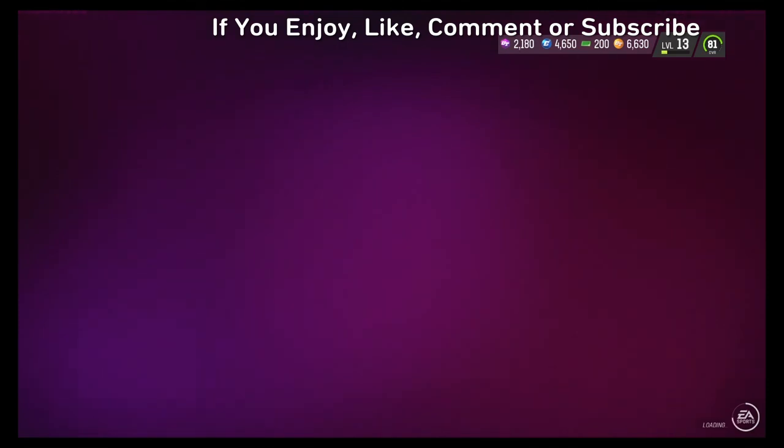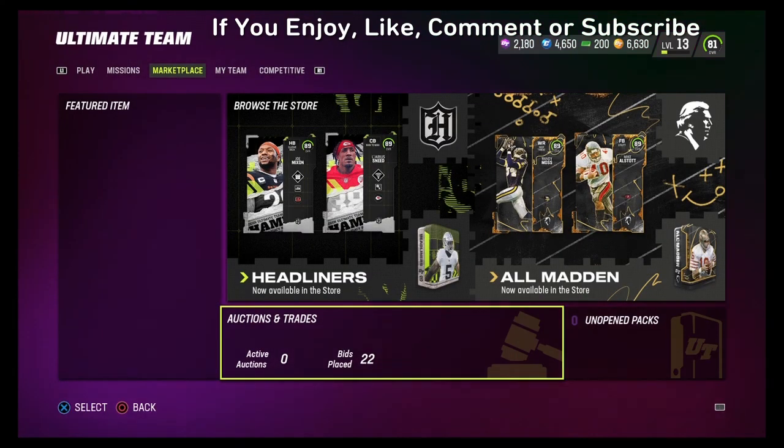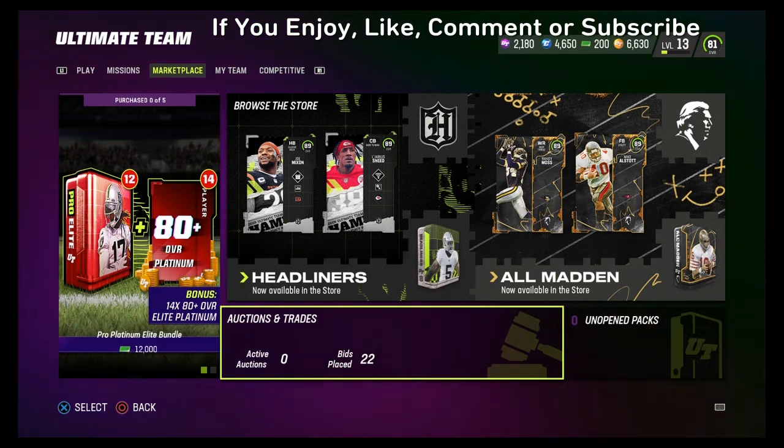If you guys enjoyed this video and found it informative, like, subscribe, and comment down below any other budget beasts you think are good — let me know and I'll make a part 2 on budget beasts. Especially when you're starting off the game, speed is key. People are going to be experimenting with gold cards; last year people were using Gold Marquise Brown at around 86 speed, but they nerfed speed a bit this year so some players aren't as fast. The next video will likely be Madden-related. I'll see you guys in the next one — peace.